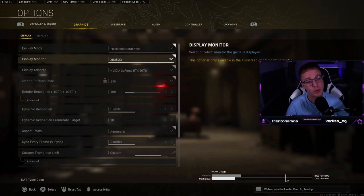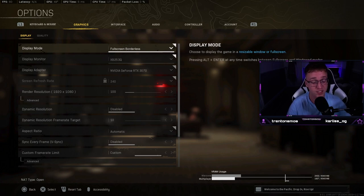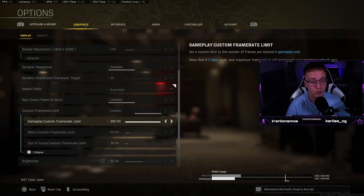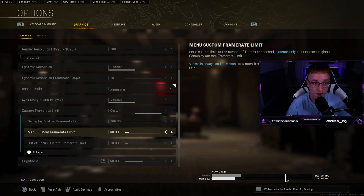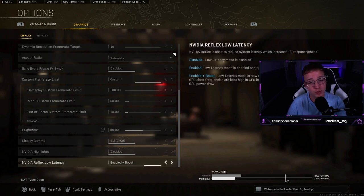Finally, the graphic settings. I play full screen borderless because I've got a very good PC and there's absolutely no difference for me between full screen and full screen borderless. Render resolution is 100 because I play 1080p. For custom frame rate limit — keep the gameplay limit as high as it can go, but set menu to 60 and out of focus to 30 to avoid unnecessary heat from your GPU. NVIDIA Reflex Low Latency — definitely put this on enable plus boost; it makes a big difference.